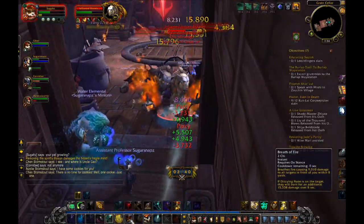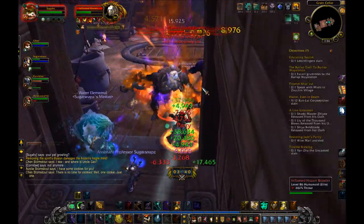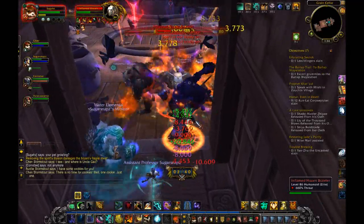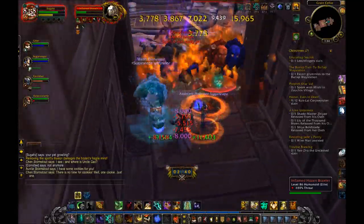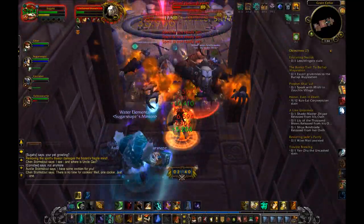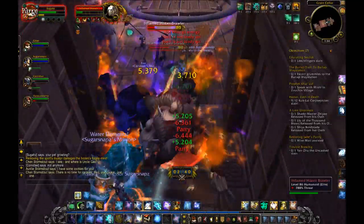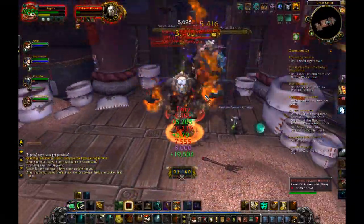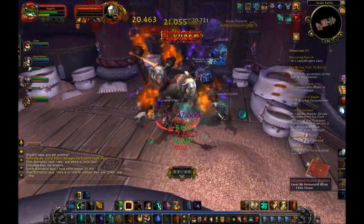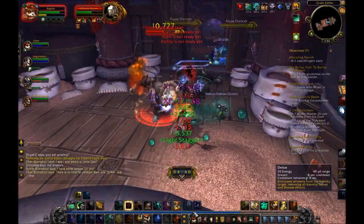Glyph of Stoneskin reduces bleed effects by 20% when you use Fortifying Brew. That's just a generally good one — there's nothing bad about it. Glyph of Guard is not very good in my opinion, but a tanky one nonetheless. It changes Guard to only soak magic damage and gives a 10% boost, which I'm sure will come in handy in some fights, but overall it's meh.